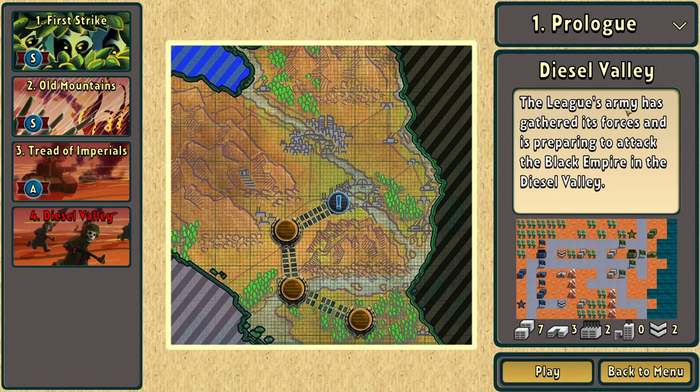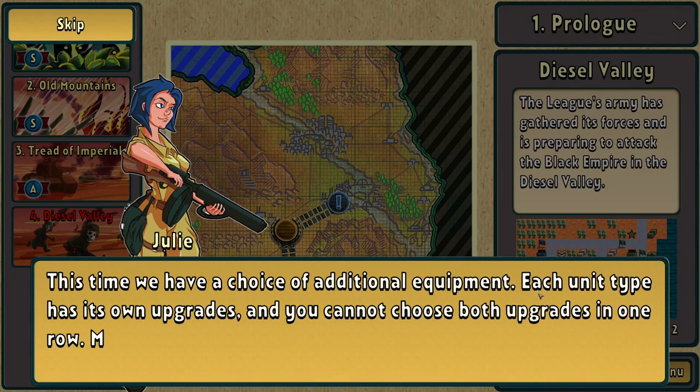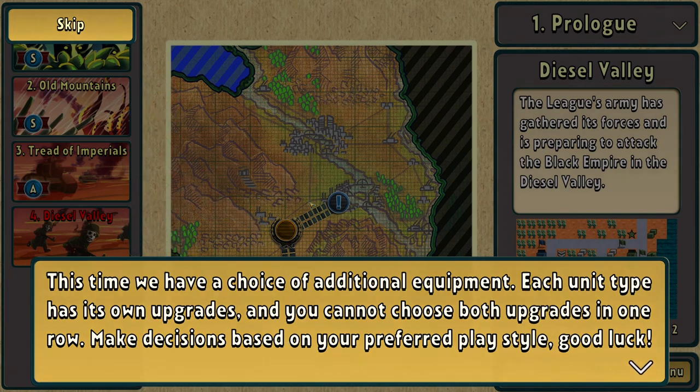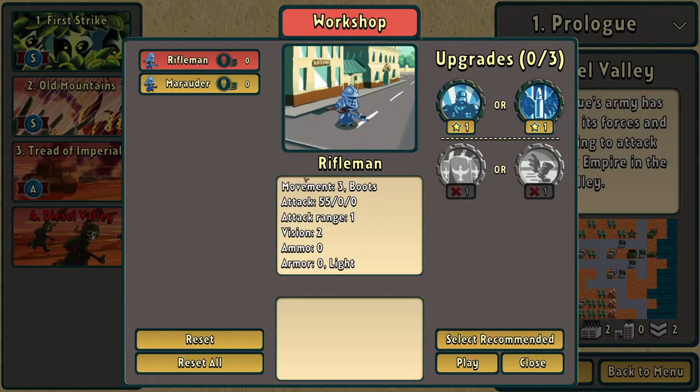The Diesel Valley. The League's army has gathered its forces and is preparing to attack the Black Empire in Diesel Valley. We've got lots of buildings to keep alive. This time we have a choice of additional equipment — each unit type has its own upgrades and you cannot choose both upgrades in one row. Make decisions based on your preferred playstyle. Don't really know, but we'll work it out.